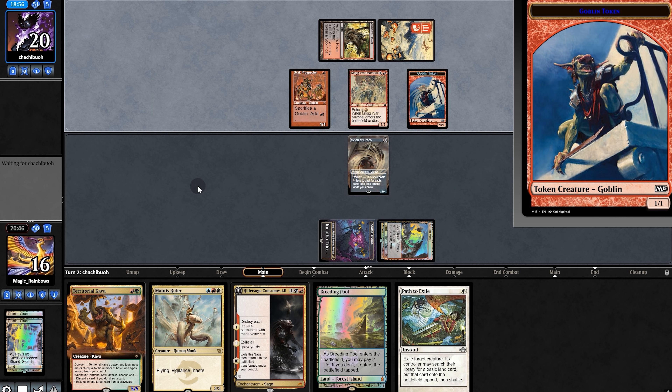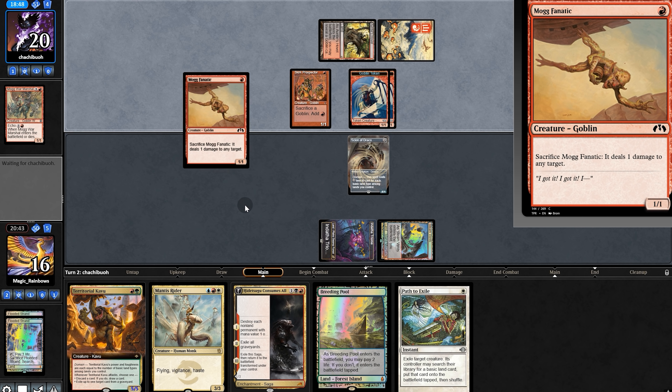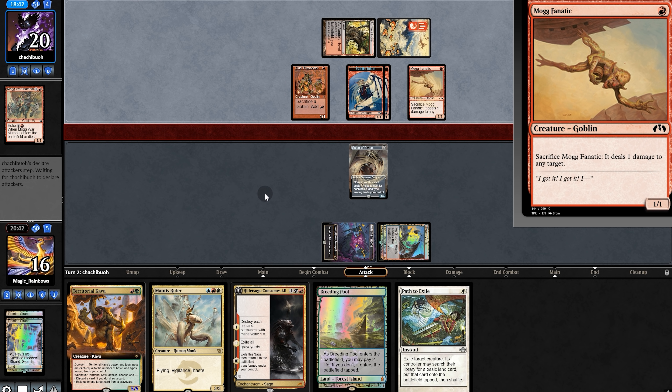Opponent plays Marshal, gets a token, sacks the Marshal, gets another token, and plays Mog Fanatic. As long as they don't pop off here, our opponent's board will be ours.